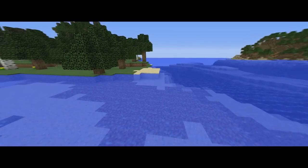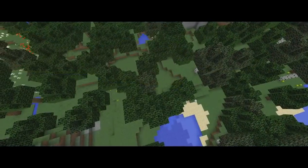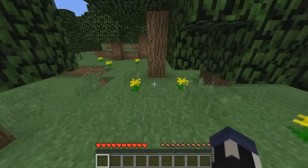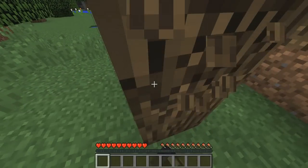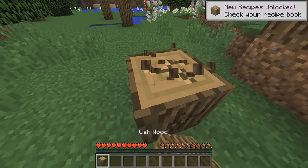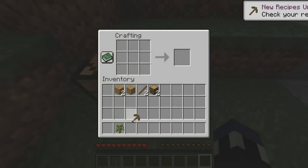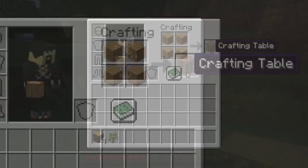So after a long wait, we're finally at the most useful block in Minecraft, and you probably weren't expecting this one. The most important block in Minecraft survival is easily wood — just regular, plain old wood. In Minecraft, wood is the foundation of creating almost every single tool, item, and block at your disposal. To craft anything in a 3x3 grid, you need a crafting table, which is made of wood.